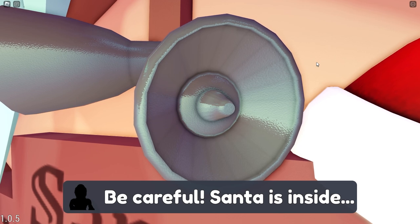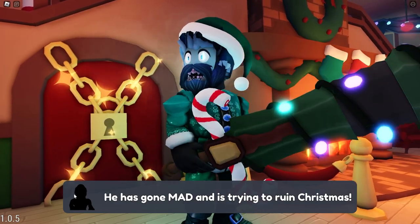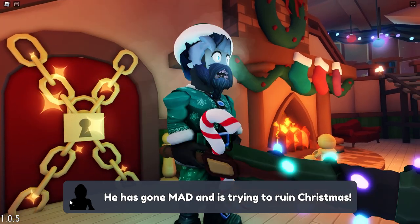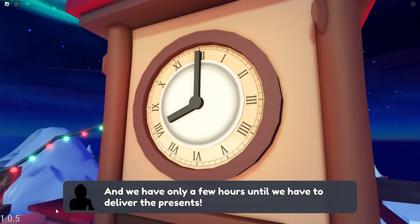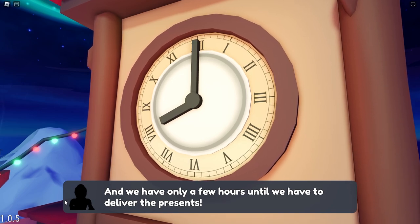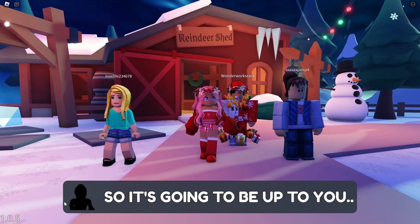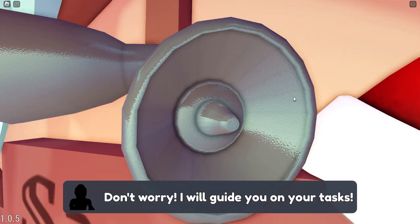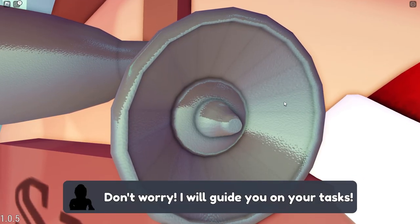Be careful, Santa is inside. This guy looks like Santa — he has gone mad and is trying to ruin Christmas. He looks like he's losing his mind. We have only a few hours until we have to deliver the presents, so it's going to be up to you to save Christmas. Don't worry, I will guide you on your tasks.